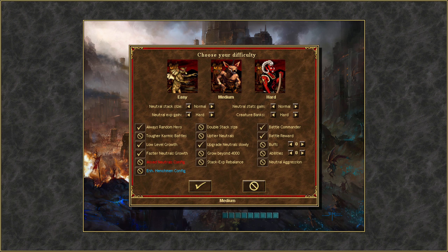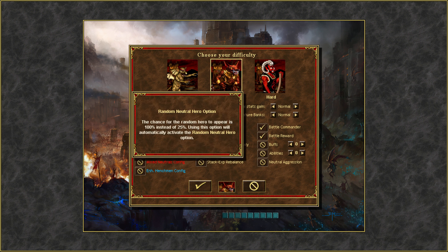I'm just going to go through neutral settings. I tried doing that and it was a very bad idea, so I'm just going to go with medium. Always random hero - no, I don't want a hero to be there.